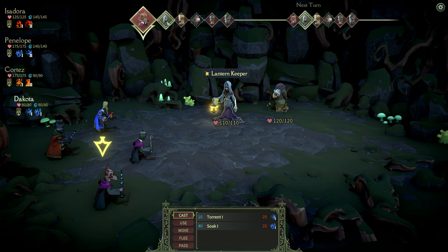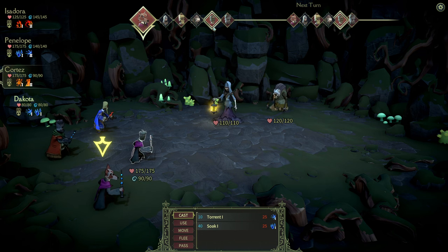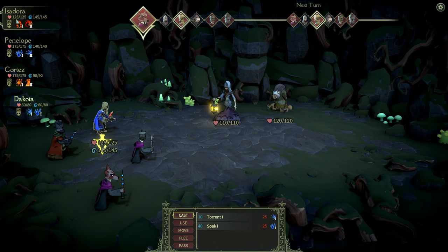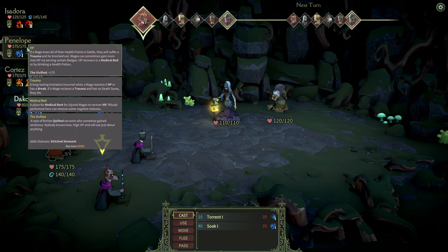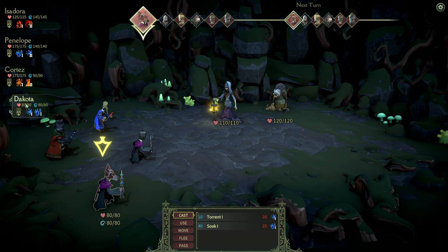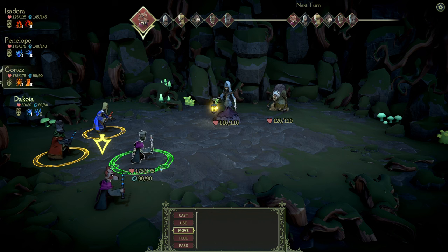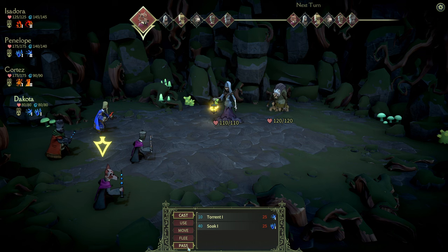Up here we have the timeline — we can see when we act and when the baddies act, so we have a pretty precise readout about what's going to happen. Down here we can select the spells we want to use and see how much HP and how much mana everybody has. If you mouse over the people, you get a highlighter on who that's supposed to be. We can cast spells, use items, move and switch places with people, decide to flee, or pass our action. If you pass your action, you will regenerate some mana. If you don't have any mana anymore, you can usually only pass your action or use an item.